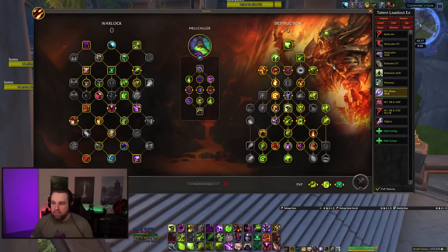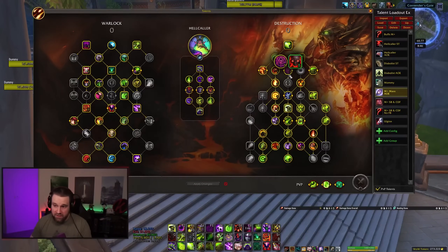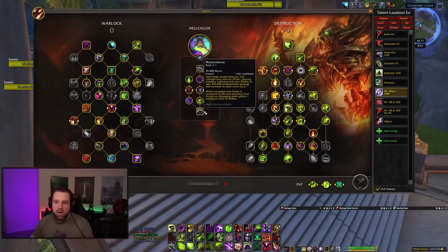The base of this Destro build is the same almost everywhere. You're playing Cataclysm, Channel Demon Fire, and Rain of Fire. You're playing Hellcaller, so Wither replaces Immolate. Cataclysm will apply Wither to every mob it hits and is not target-capped — if you hit one billion mobs with Cata, it applies Wither to all of them. The damage from Cataclysm itself isn't incredibly impactful, but the application of Wither is. Malevolence is your one-minute cooldown; Infernal is two minutes. So you pop Malevolence basically every minute, alternating with and without Infernal.